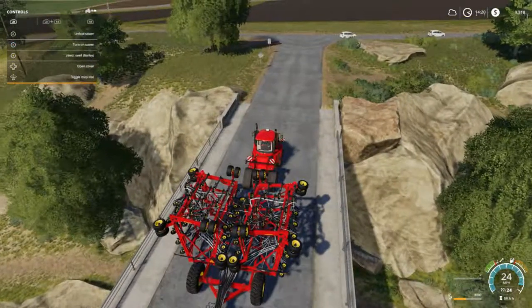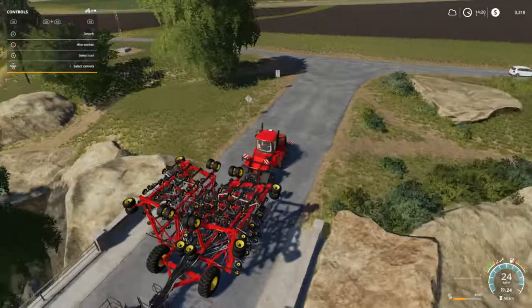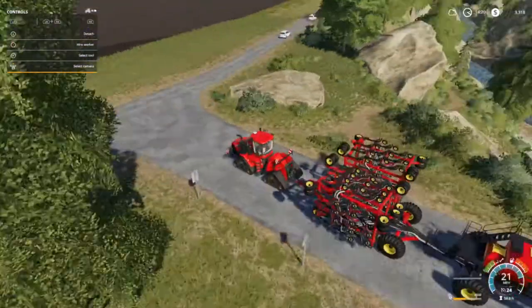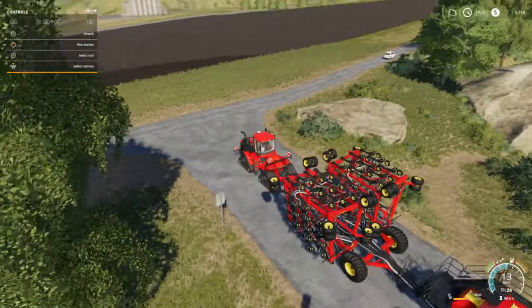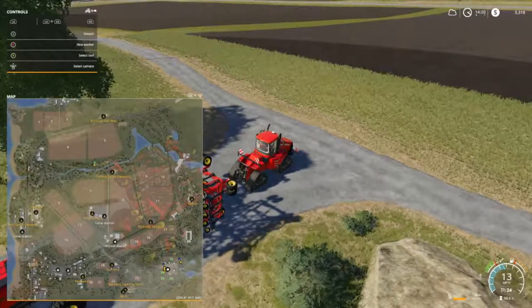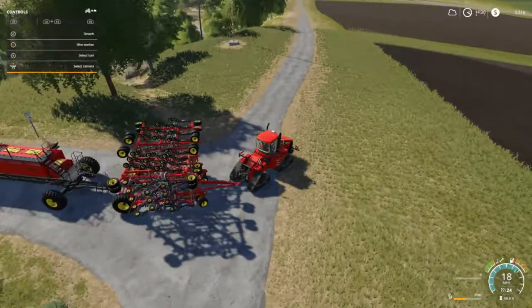We got to plant barley. The seed selector is on barley and I put 8,000 liters of seed in here, hoping there'll be enough to do this field. I'll make sure it's field five — yes, field five. We're going to start down here on the square end.